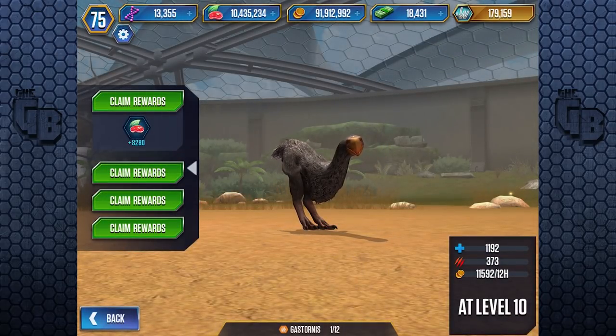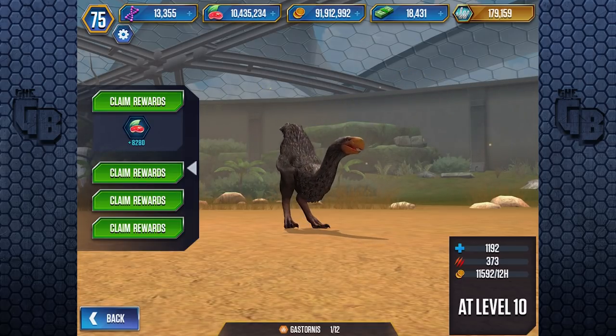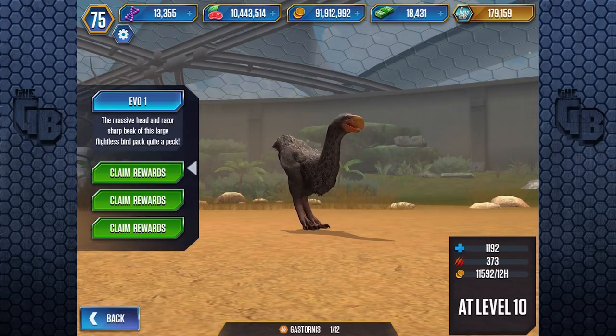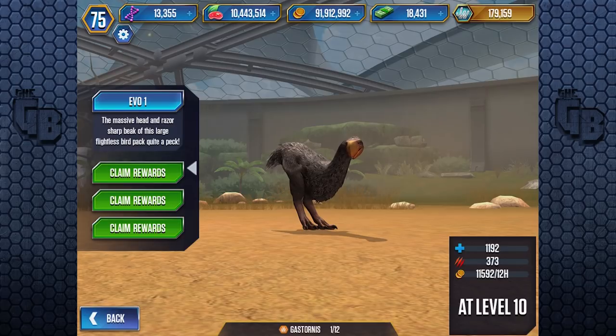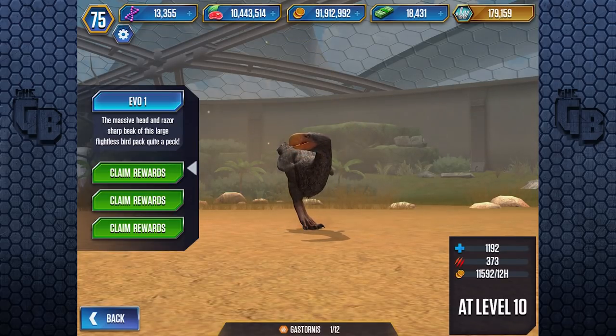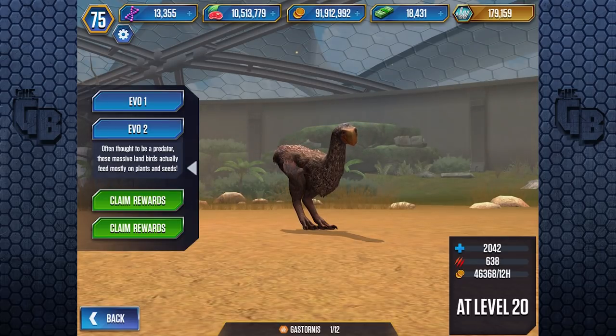We need to say educational content for YouTube's algorithm. So the first fact: the massive head and razor-sharp beak of this large flightless bird pack quite a peck. For some odd reason, it doesn't want to shut up. Often thought to be a predator, these massive land birds actually fed mostly on plants and seeds. Is that true? Well, not this one — this one eats rodents.